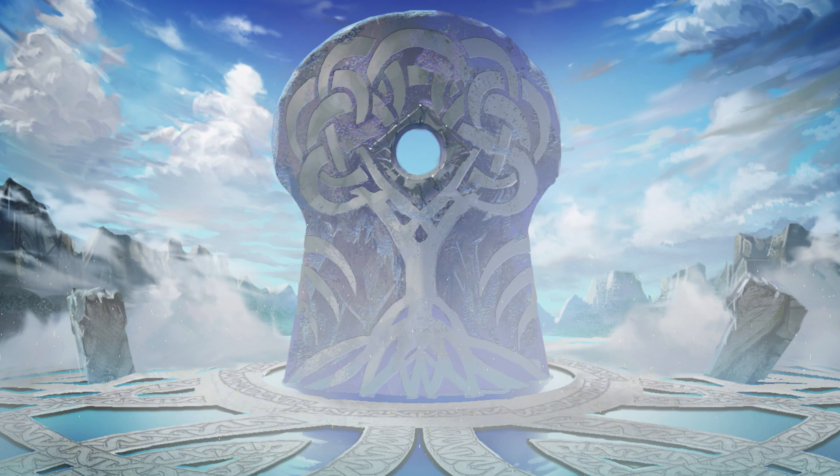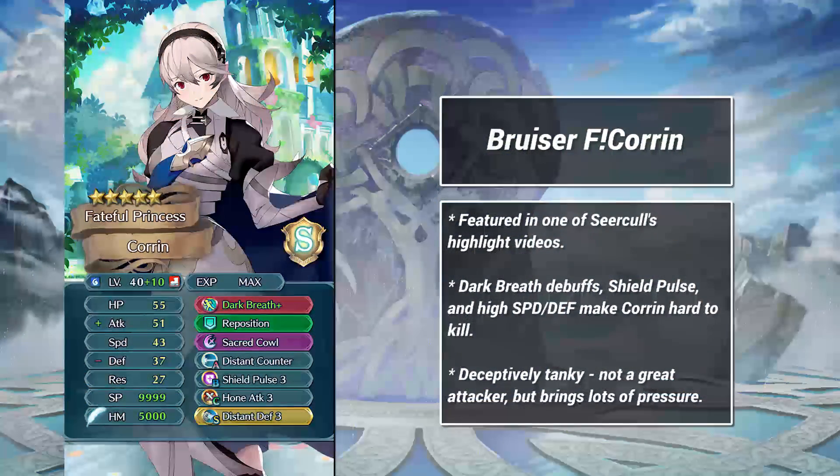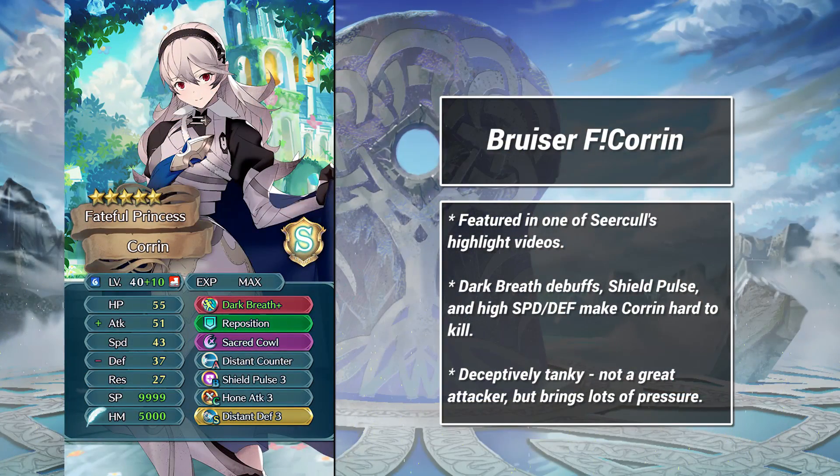Let's take a look at a few builds. As always, these aren't the only ways to use Shield Pulse — just a few that I like. First, we have Shield Pulse Female Corrin. This build was featured in one of Siracol's highlight videos, linked in the description below. The idea is that we use Sacred Cowl to offset Corrin's low res, while her speed and defense keep her safe in melee. This set is really hard to kill in a single round. As a bonus, with the power of Dark Breath, Corrin can wreak havoc on the enemy team with debuffs. While old, this build still works — between Cowl, Shield Pulse, and debuffs, Female Corrin can become a potent bruiser. She's harder to deal with than her appearance might let on.